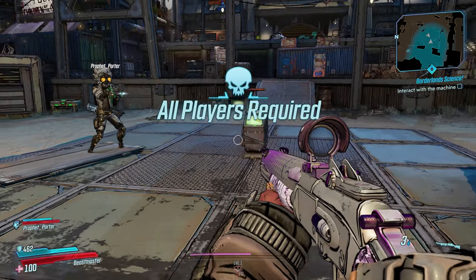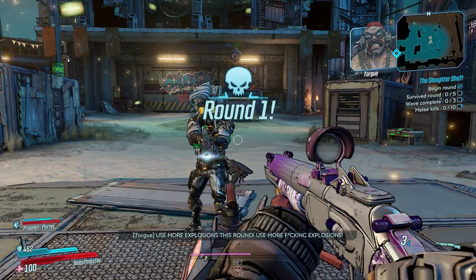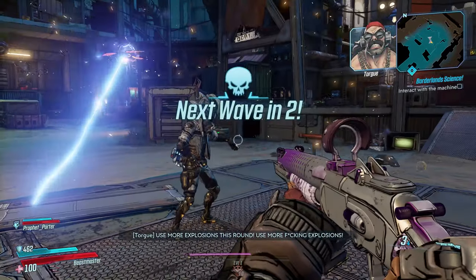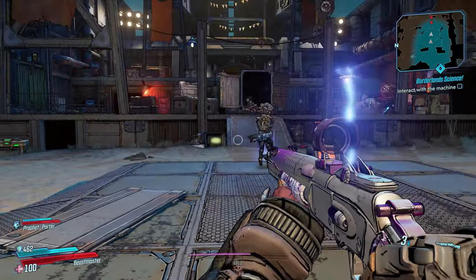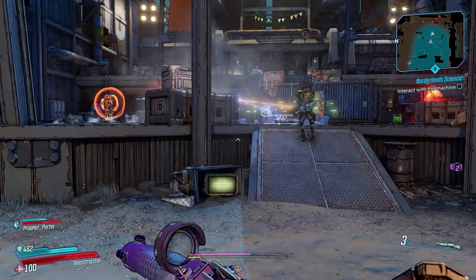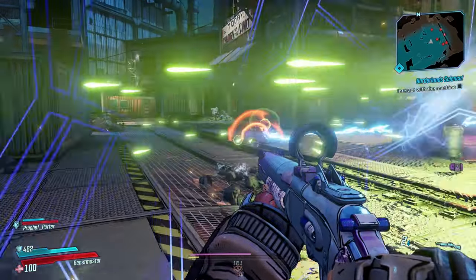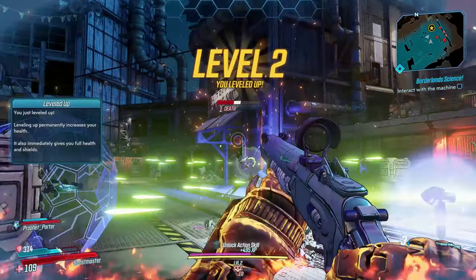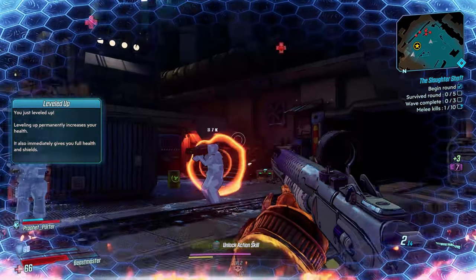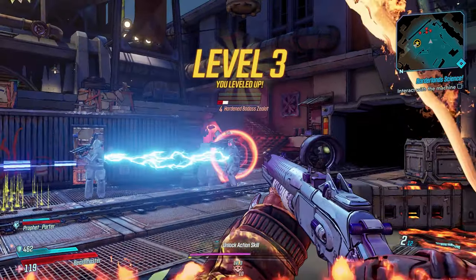You guys will see how fast I rank up while my friend is getting kills — and me as well. This 300% XP boost will rank you up from level 1 to level 25 in about 12 minutes. Check this out: off of one kill — boom, level 2! Second kill — oh my god, level 3! Unbelievable.